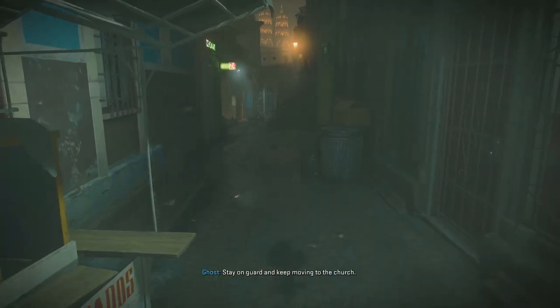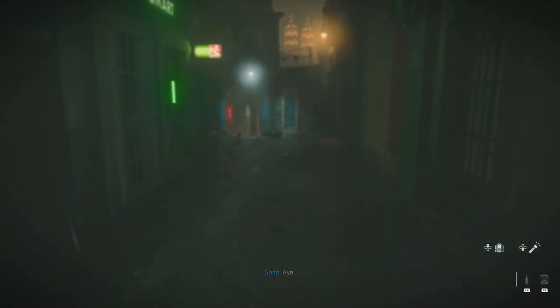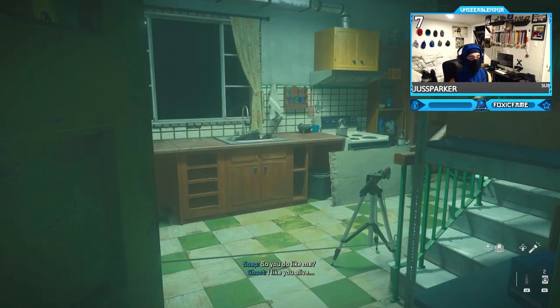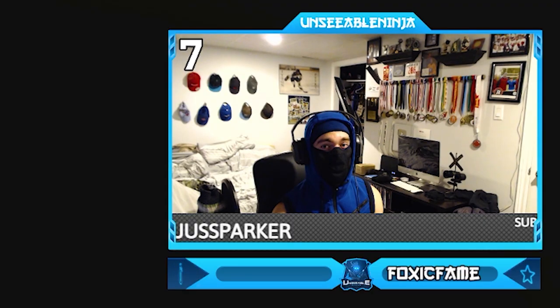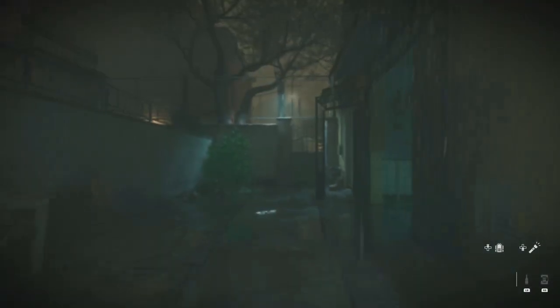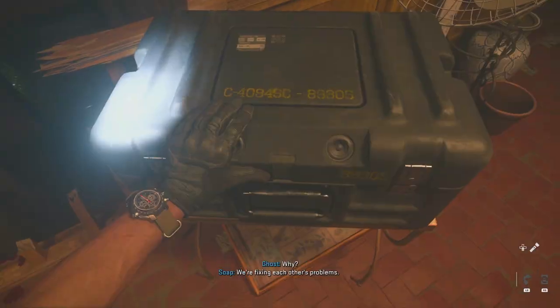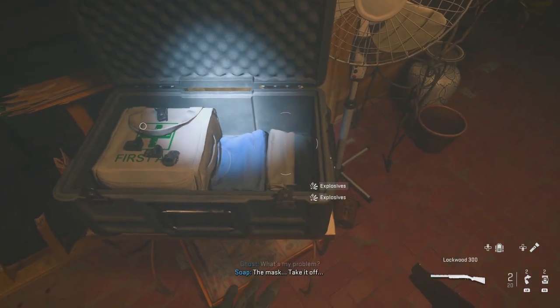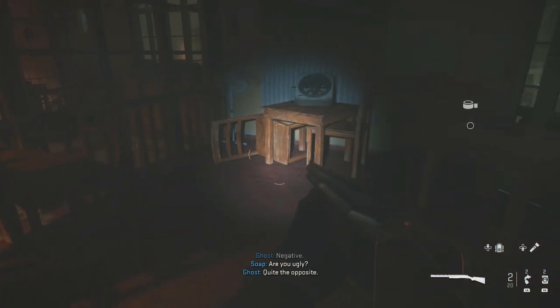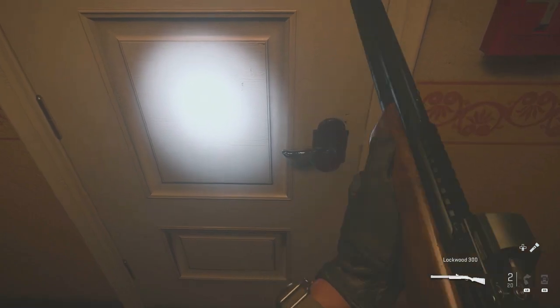That actually worked. Okay guys, if you see this door, do not go and ram into it — I learned the hard way. Who needs a gun? There's a damn shotgun pointing straight at you — see it right there? We have to go around. You can actually take it — check it out.